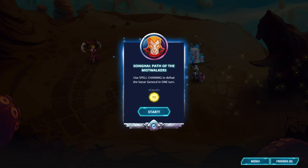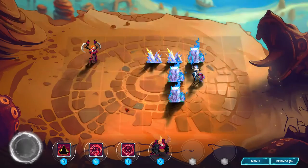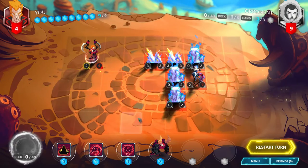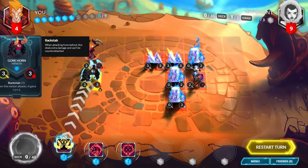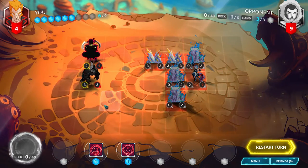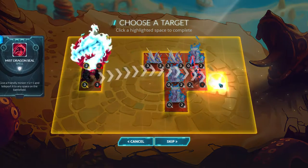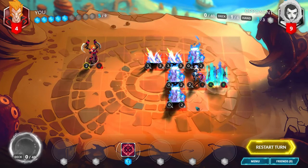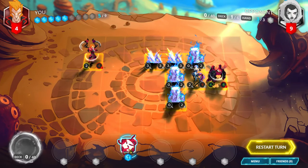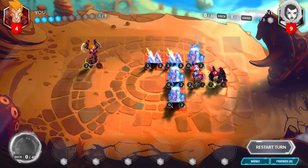Songhai, Path of the Mist Walkers. Use spell chaining to defeat the Vanar general in one turn. First, play Gore Horn and then activate it with Inner Focus while it still has 3 attack. Then play Mist Dragon Seal and move it to right behind the enemy general to take advantage of backstab. Play Saberspine Seal on it and deal 9 damage to the enemy general.